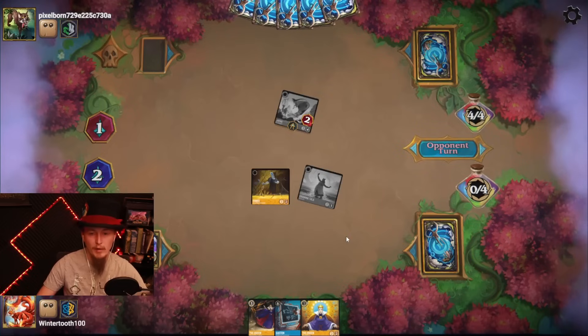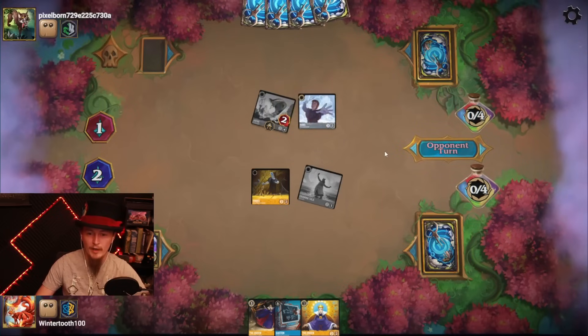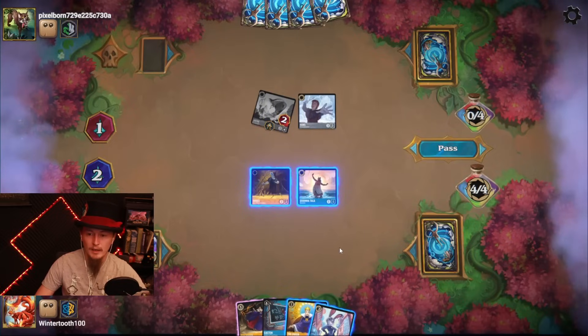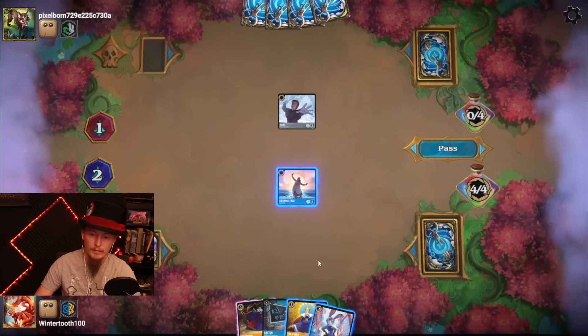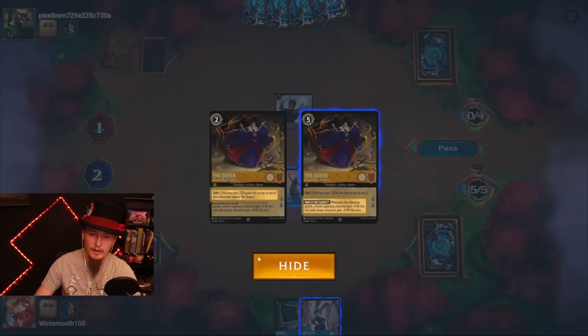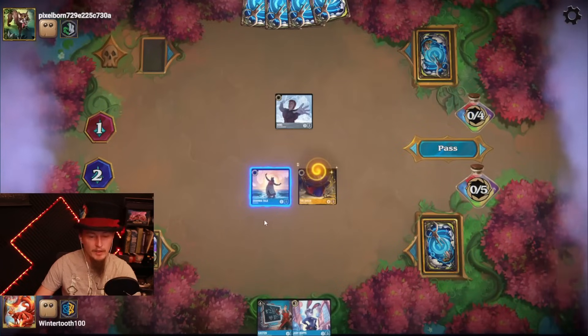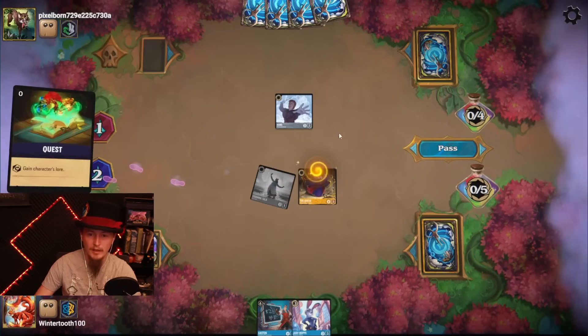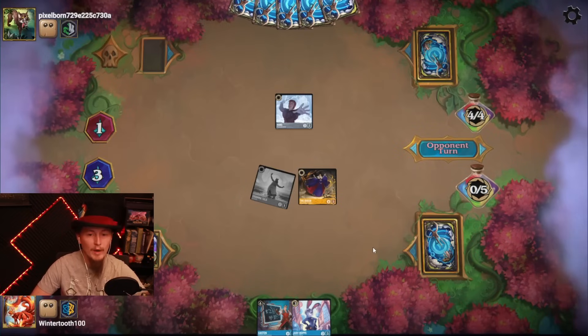Opponent is doing a good job of keeping their hand full though. Let the Storm Rage On and Jafar are great cards. I think we are definitely taking out the Jafar here. Let's develop a Queen. Let's see if I don't quest — they quest and they get to take it out anyway, so we're definitely questing for two.